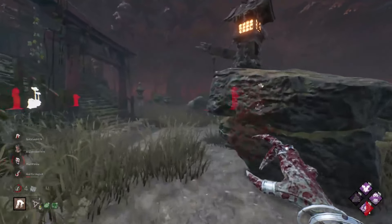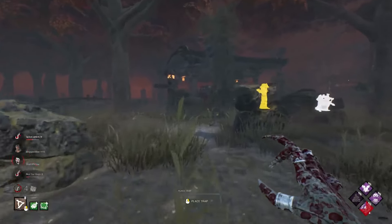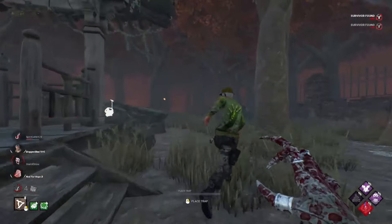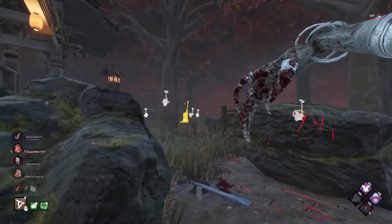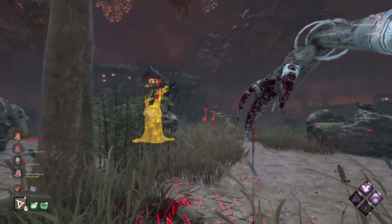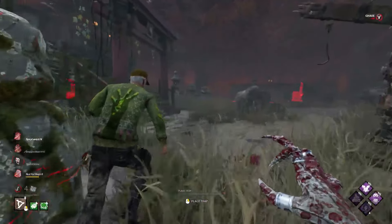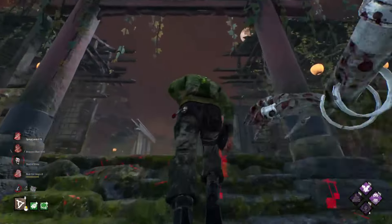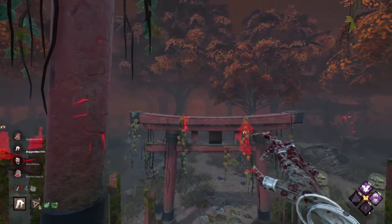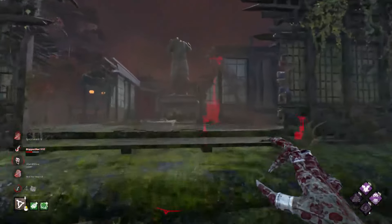Up you go. I've been kind of half-commentating the whole way through. Dwight is out of there. I don't know if this person was trying to give up or going for body blocks with Dead Hard or something. All the gens are now blocked for 40 seconds. Wait, Dwight's here — what's he doing? Are we giving up against a Hag with Sloppy Butcher and Grim Embrace? I guess so. I have Grim Embrace and Deadlock, which is two things of slowdown, but I wasn't sure what the rulebook said about having both.